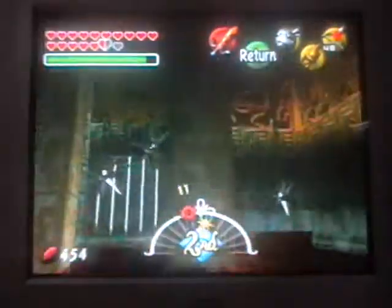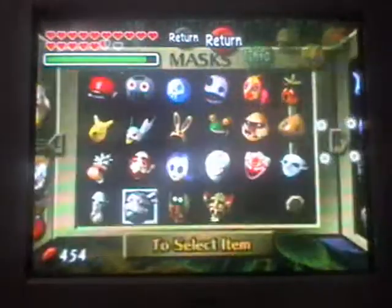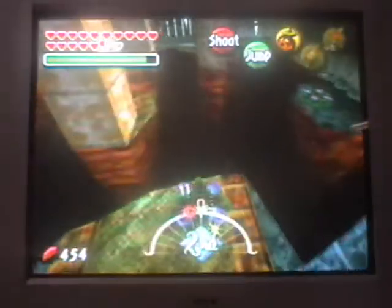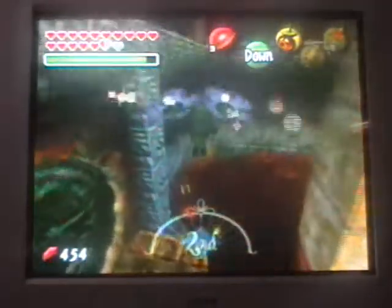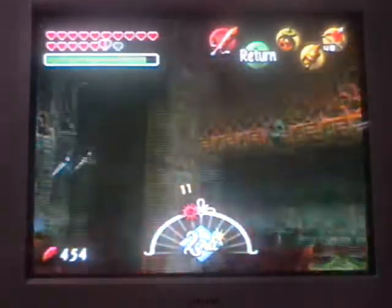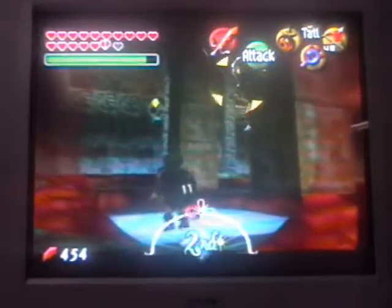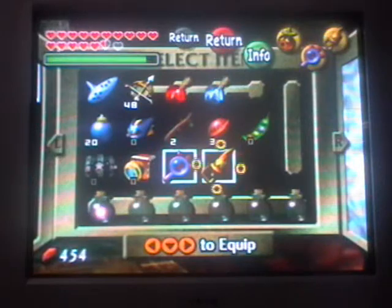Alright, so here we are at this room. This is a random topic, but I had to take a break because I had to have dinner, and I had hamburgers — pretty much. Which is really good! So what you have to do is fly all the way over here. This is a pretty interesting room. How are we supposed to go over there? Well, let me just show you — with the Lens of Truth, there is a really random ice block! And we killed him!